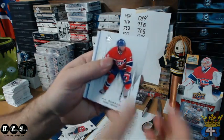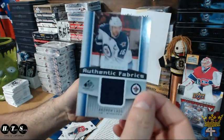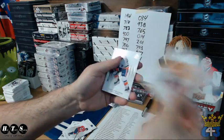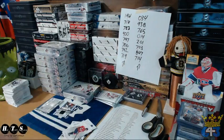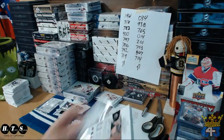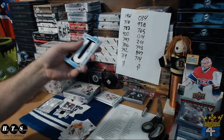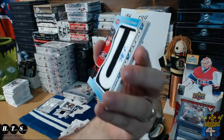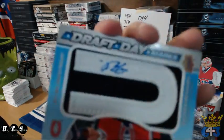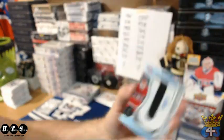They always seem to clamp that plastic thing into the pack. Andrew Ladd for the Jets. Going to PJ — Nathan Bolio numbered out of 35, draft day marks, letter U.